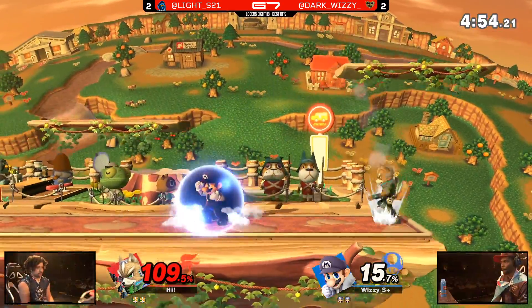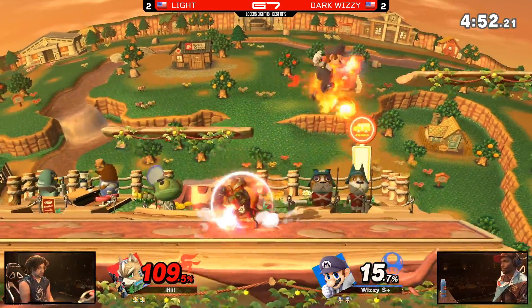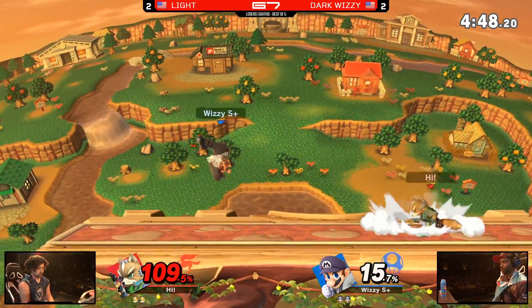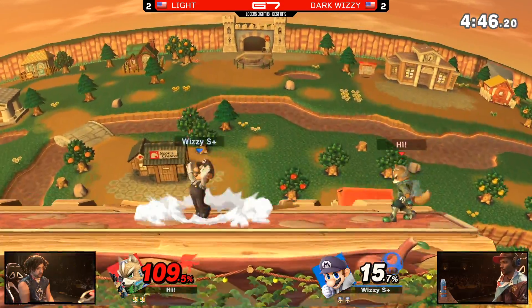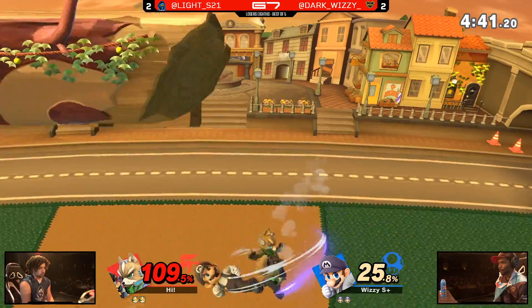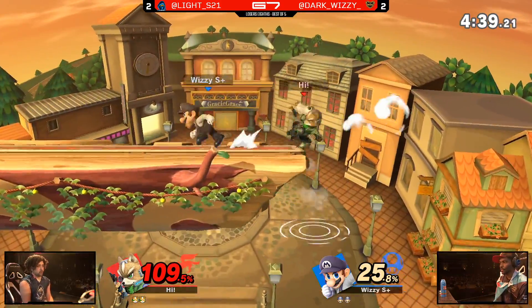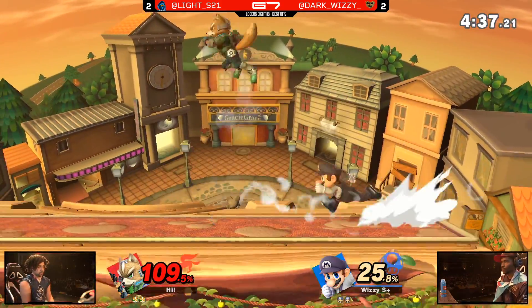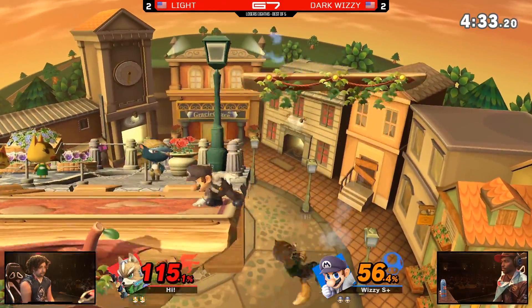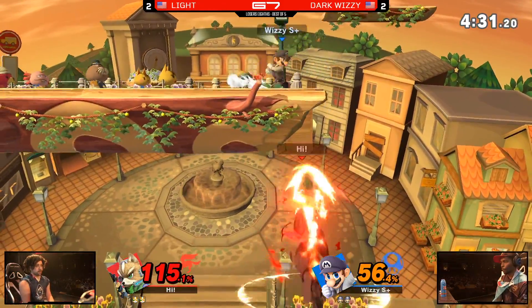A threat of the two-frame and now he's back on stage. Fox's dash is so good — the moment a person goes in the air and tries to read it, you can dash underneath and take center so fast. This is why Town and City is so good for Wizzy — when you get to the FD portion without the platforms, you don't have a platform to mix up your movement. You can't drop on it. You just have to run right in and hope he doesn't up smash.